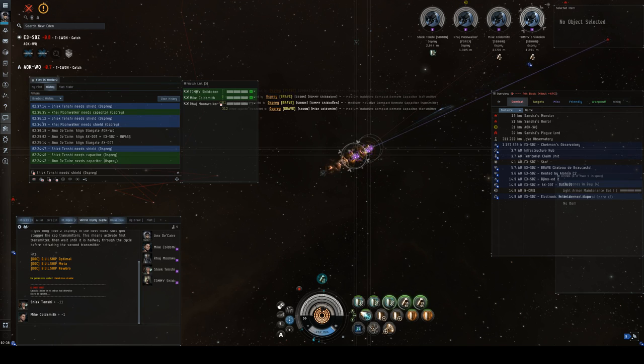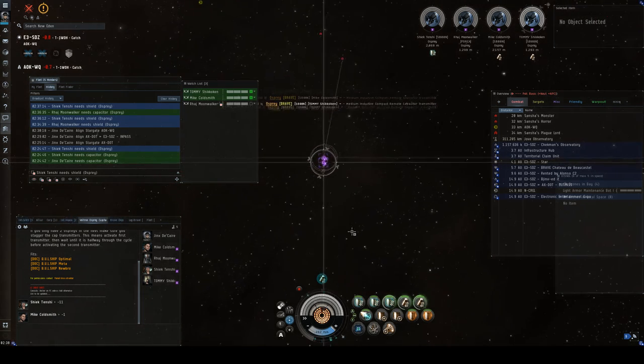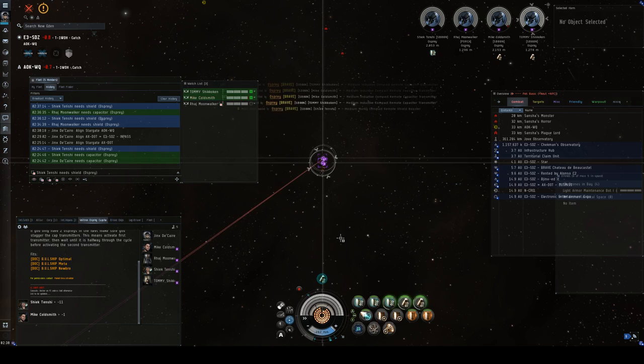Q: Is there a point where a fleet commander might say we want Scythes instead of cap chains, or is cap chain the norm? A: There are some fleets where Ospreys might not be able to catch up, so they might call for Scythes. When I was new I flew Scythes a lot — you worry about yourself and you don't have to worry about everybody else so much. But five Ospreys are going to be stronger than five Scythes. I fly the Scimitar a lot because I really like it.